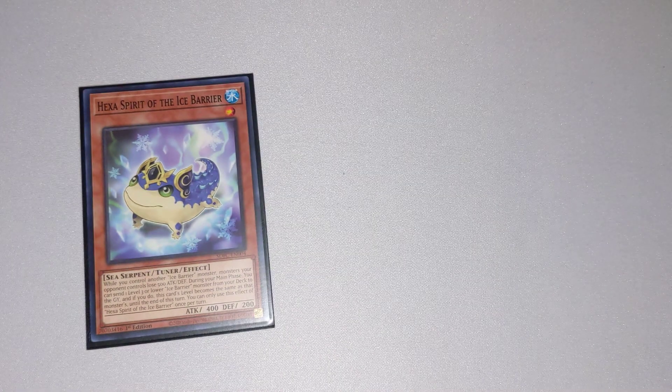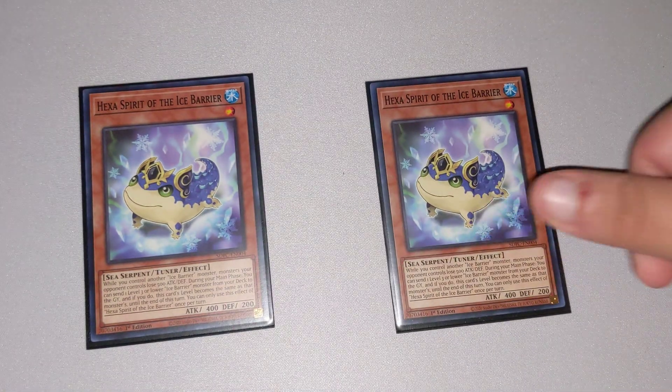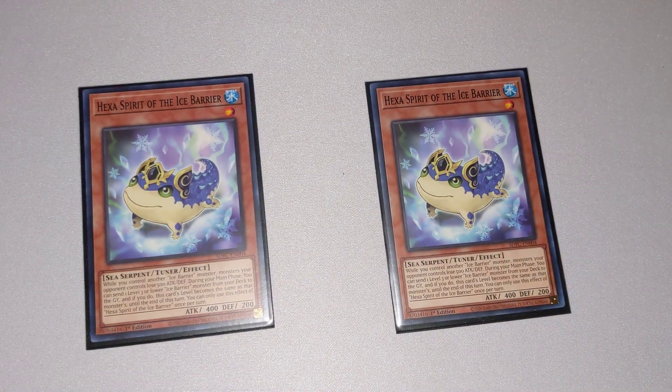Next up, we have our Tuners, starting with Hexa Spirit of the Ice Barrier. While you control another Ice Barrier monster, every monster your opponent controls loses 500 attack and defense, which isn't the biggest buff but is pretty good. He also has an effect where you can send one level 3 or lower Ice Barrier monster from your deck to the Graveyard, and if you do, this card can modulate to that monster's level, which in a Synchro deck is a pretty powerful effect.